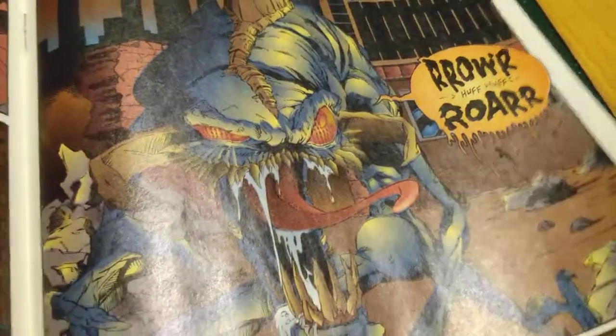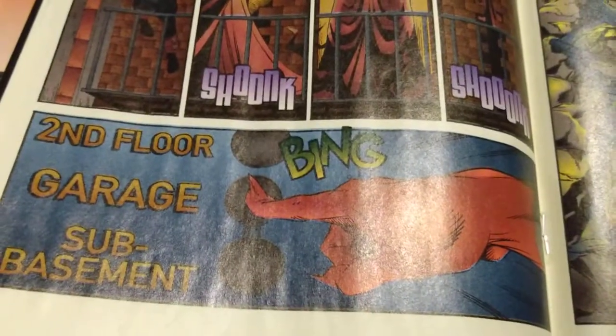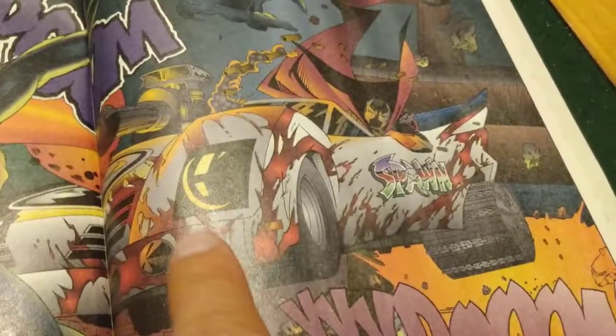So I figured I'd show you. Oh man, gnasty! This guy's really gnarly. But that's the alley play set — second floor garage sub-basement. And they had his vehicle, the Spawn-mobile, which is pretty cool. And that's the Spawn Alley right there. Then over here you turn it right side up and it's the instruction booklet. It's really cool.